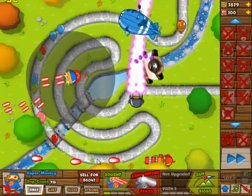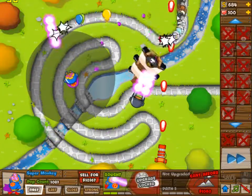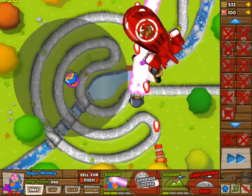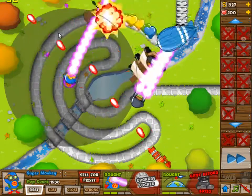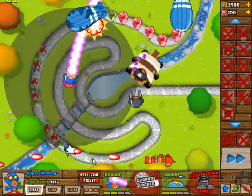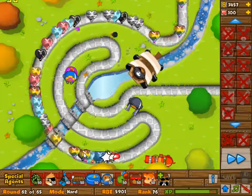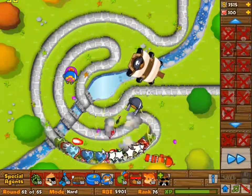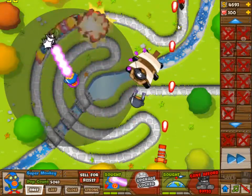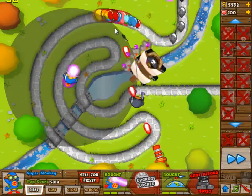It's just cleaning up — it doesn't really do anything. The super monkeys just take care of everything. The second super monkey didn't even have plasma yet. Wave 59 was one of the bigger camo rushes, but it's not even a problem. This is round 62 — this is a big camo wave. Without enough camo detection you won't get through this, but two boats will probably get you there, two dartling gunners will definitely get you there, and as you can see, one and one will also get you there.